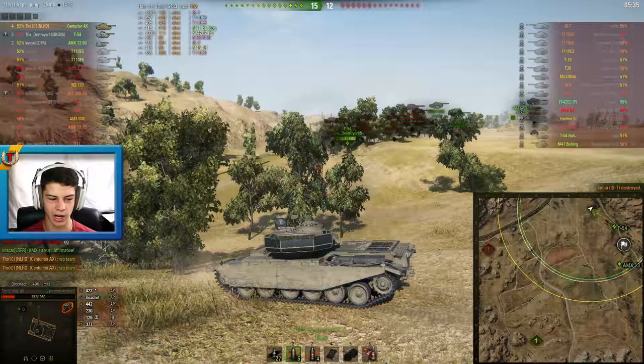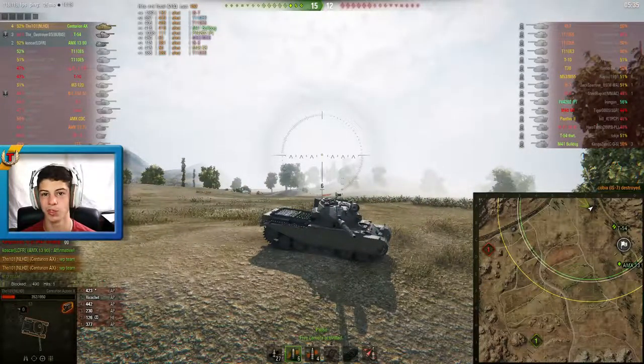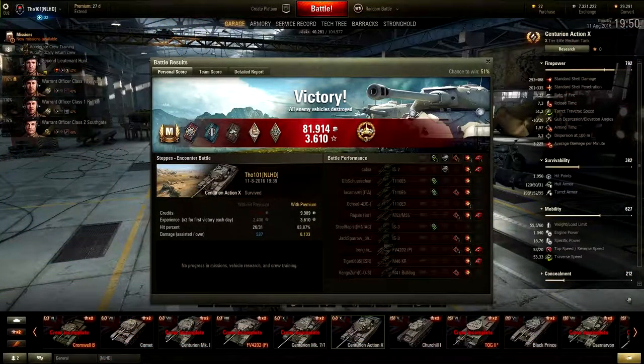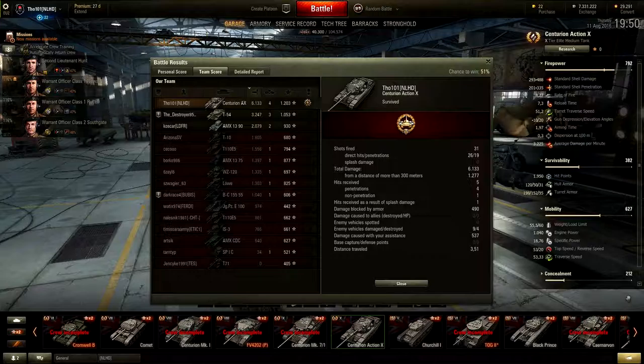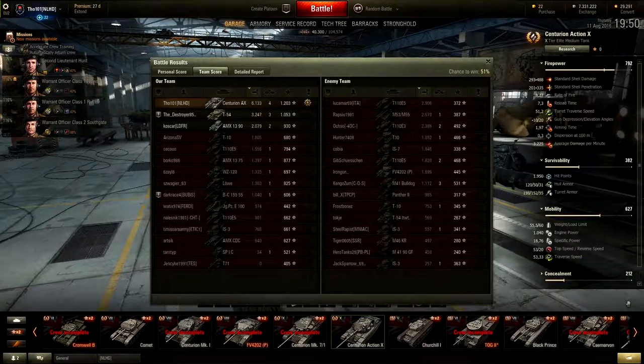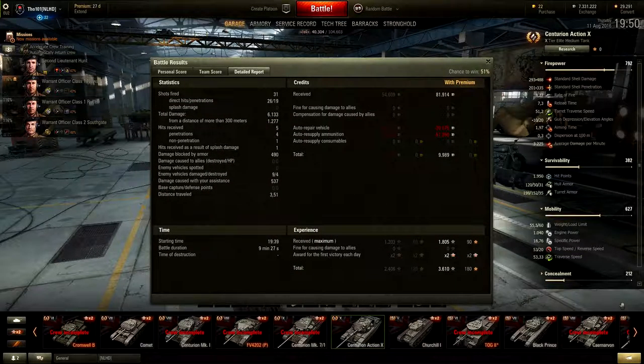Let's take a look at some postgame statistics — Ace Tanker! Really happy to pick that up in the Centurion Action X, my first one ever, together with tokens, a High Caliber, and 6k damage with a grand total of 1200 base experience points. Big shout-out to the T54 that helped me so well at the end. Thanks for watching — that was today's video on World of Tanks showing the Centurion Action X. If you liked this video please consider leaving a like and subscribe if you haven't already. See you next time, guys — bye!